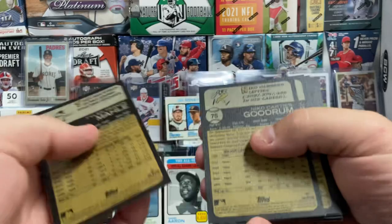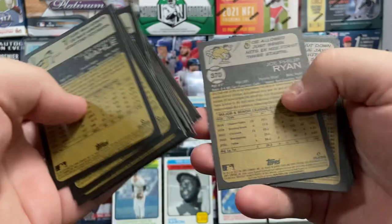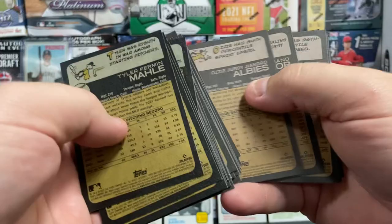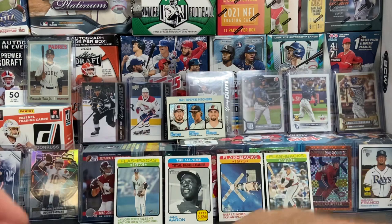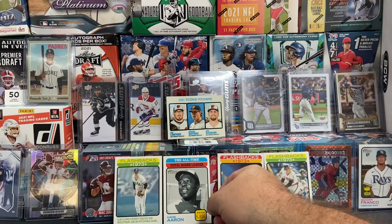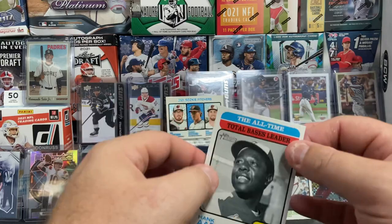There we go guys. Let's take a quick look and run through the backs of these to see if we've got any high-numbered cards — I think it's the 400s. Also to see if we've got anything labeled error. A lot of 300s but not 400s. Alright, so we did hit ourselves a Chrome card and a couple of nice inserts, along with the all-time leaders card — that's an SP labeled 475. So we did hit an SP, we did hit a Chrome. Not too bad for some low-priced Heritage hangers. I hope you guys enjoyed the video, and I will see you in the next one. Keep on collecting.